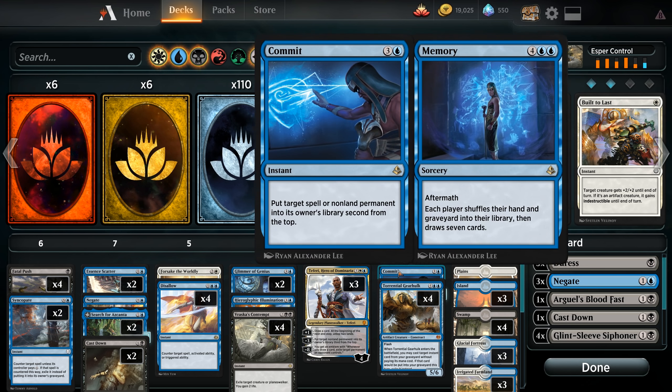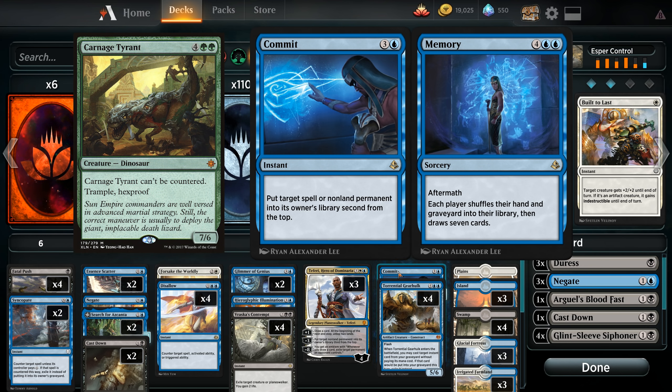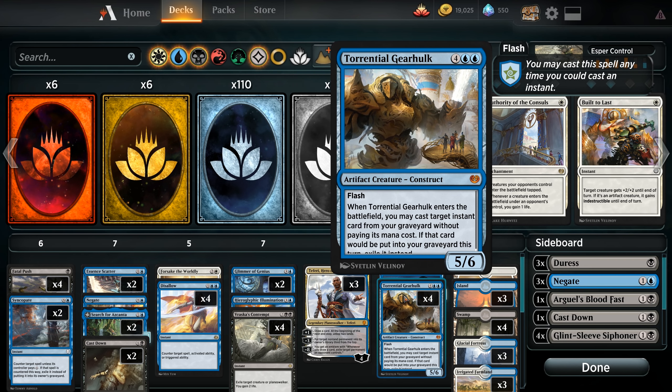In our very top end, we're running a singleton Commit: put target spell or non-land permanent into its owner's library second from the top. This allows us a pseudo-answer to threats like Carnage Tyrant that can't be countered, as Commit isn't actually countering it, just putting it back into their deck. Memory is also occasionally useful in certain situations. And last but certainly not least, a playset of Torrential Gearhulk, also making its debut from Kaladesh Block. For six mana, a five-six artifact creature construct with Flash. When it enters the battlefield, you may cast target instant card from your graveyard without paying its mana cost, and if that card would be put into your graveyard this turn, exile it instead. Torrential Gearhulk is a massive body that gives us defense and offense while letting us get second uses from powerful instants.